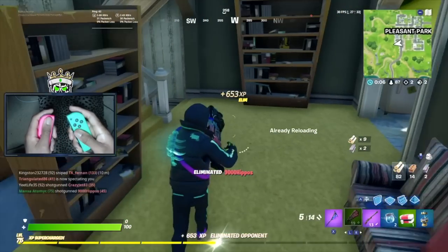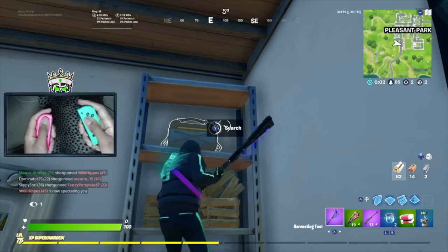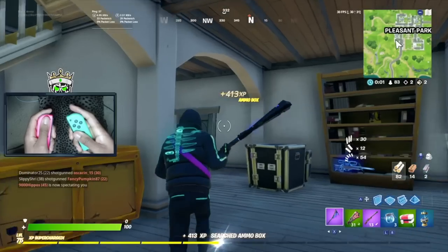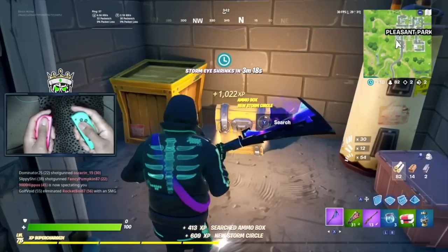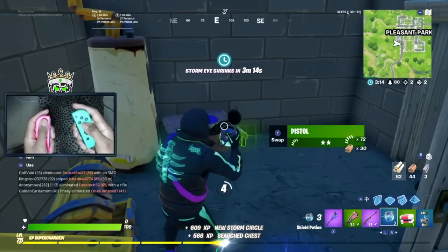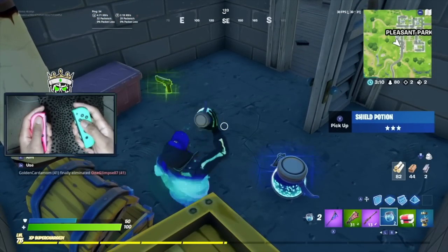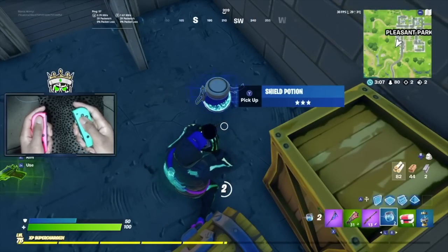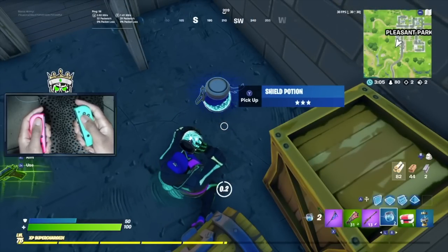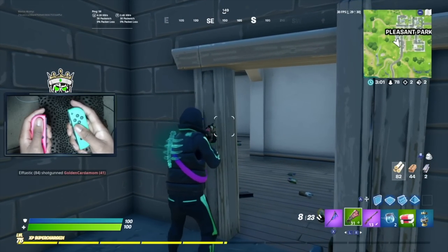There we go, a little double kill to open up the game! We're getting big pots out of that — four big pots, there's no way. It feels like they've increased the drop rate of big pots and snipers, because that's literally all we're getting right now. We're getting pushed — let's hold on the right hand side.